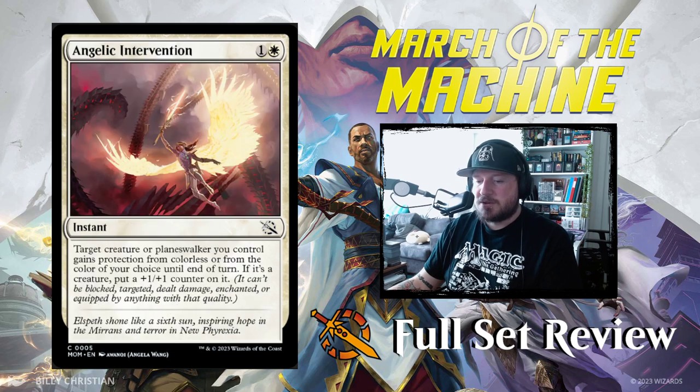Angelic Intervention — one and a white for an instant. Target creature or planeswalker you control gains protection from colorless or from the color of your choice until end of turn. If it's a creature, put a +1/+1 counter on it. Pretty good.